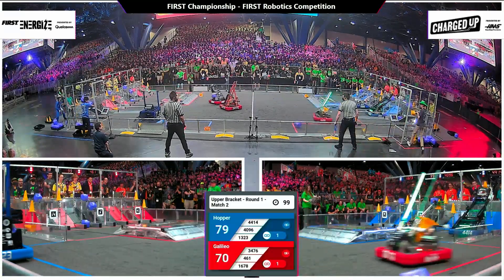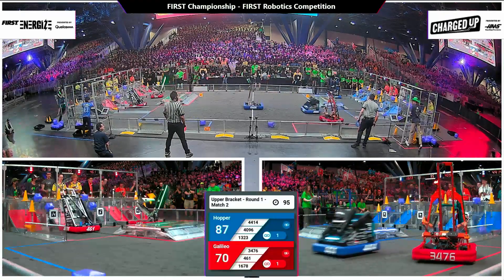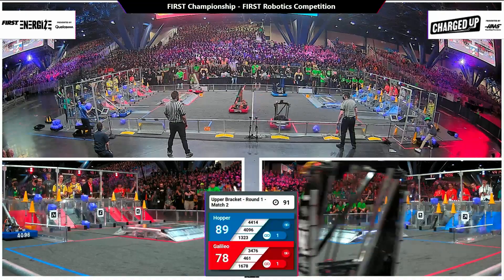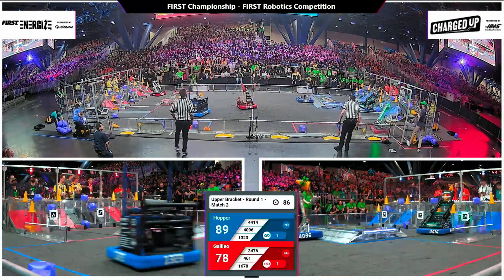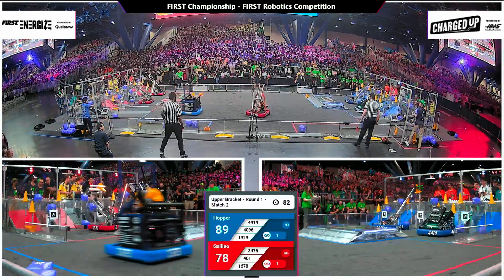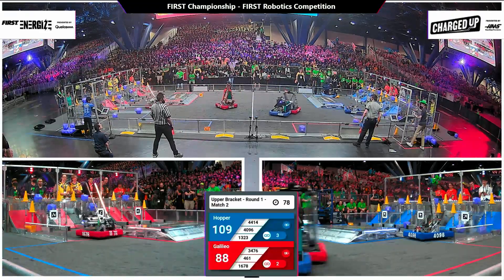High Tide coming in quick, arms outstretched — they deliver the cone for the blue alliance. Citrus Circuits doing the same, this time for the red, hoping to pull ahead, but they're down by 11 points with 87 seconds left to go. West Side Boiler Invasion finishes out another link for the red alliance, and Citrus Circuits not far behind them.